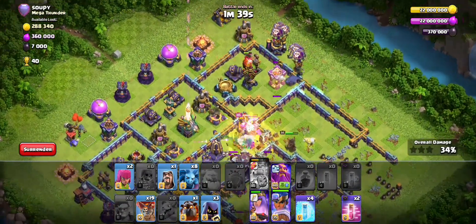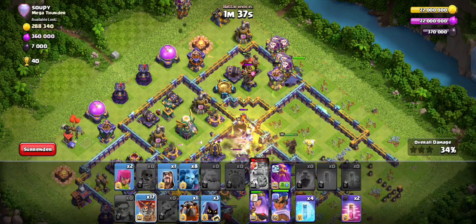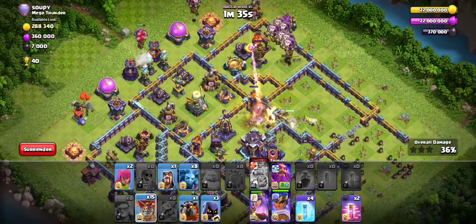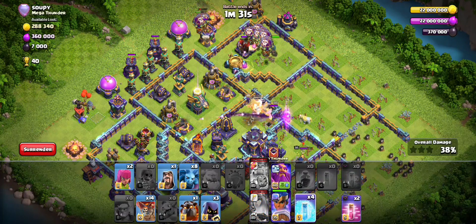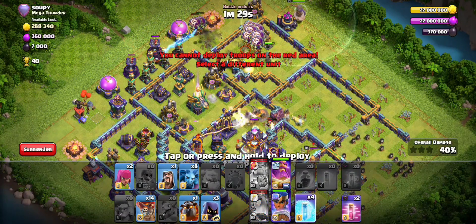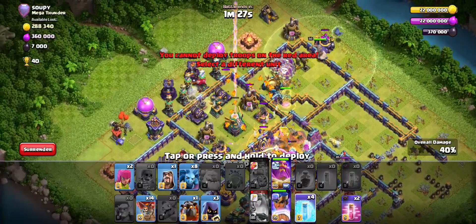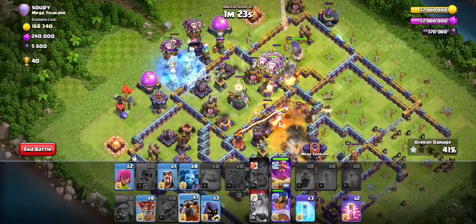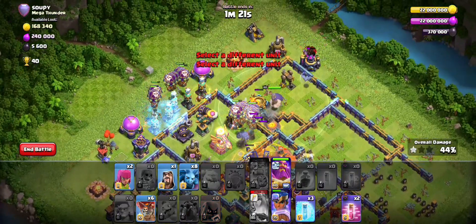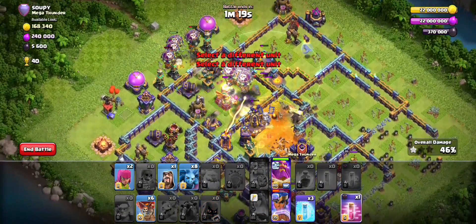Over here there will be a lot of red mines, so send loons to trigger them off — one loon, then two loons. Drop a freeze over there, try to get it down and keep the loons going to the eagle in that line.